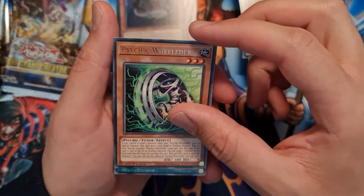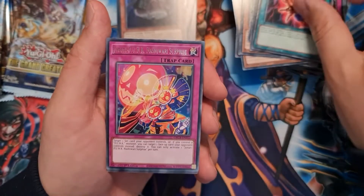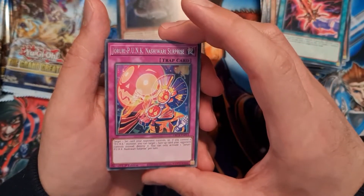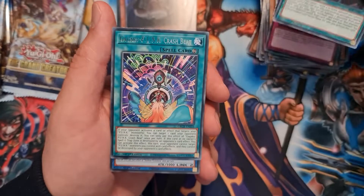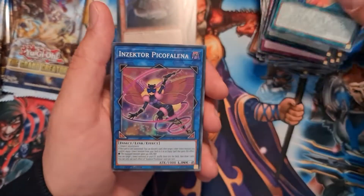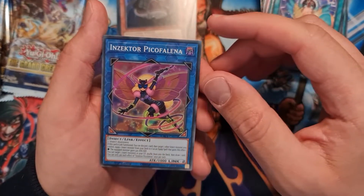Psychic Wheel Leader, Sect's Caliber, Jewelry Punk Nashiwari Surprise, Ties of the Brethren, Gagaku Punk Crash Beat, and super rare Insecta Picofalina.